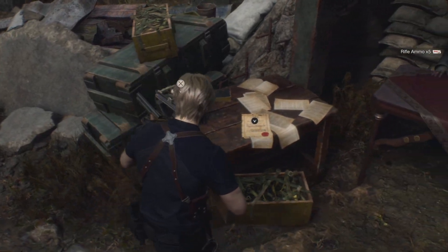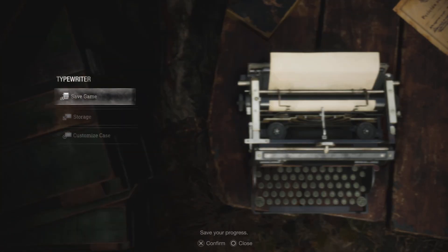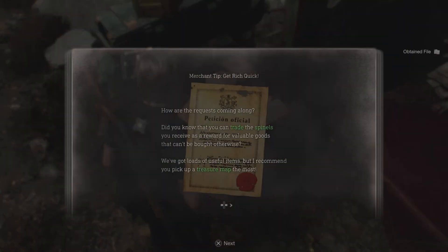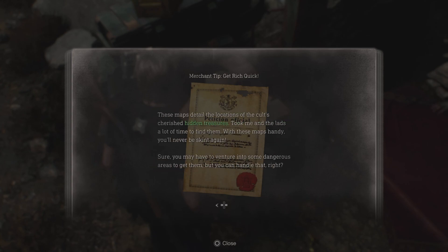What's that? Rifle ammo - that's not what I pressed. I want to read that - what does that say? How are the requests coming along? Did you know you can trade the spinels you receive as a reward for valuable goods that can't be bought otherwise? These maps detail the location of the cult's treasured items - took me and the lads a lot of time to find them. These maps are handy - you'll never be skinned again.